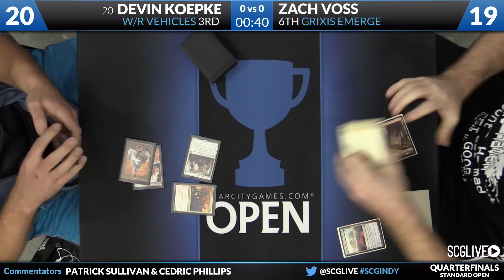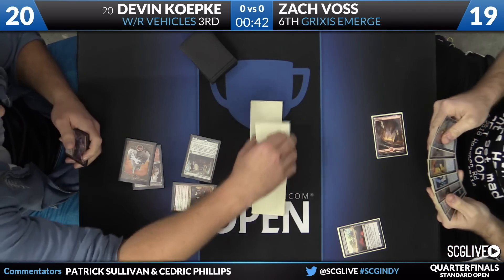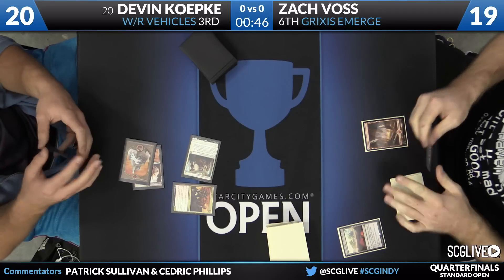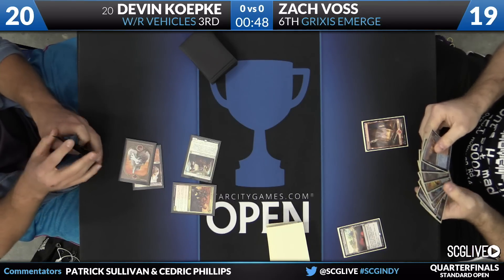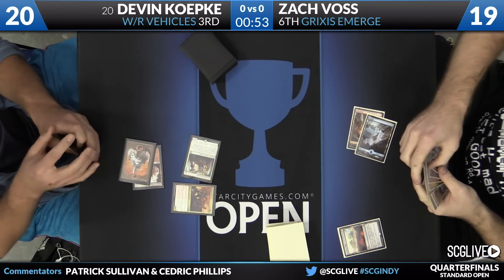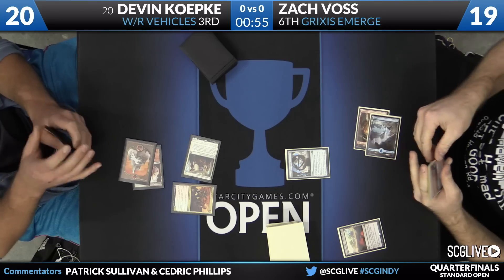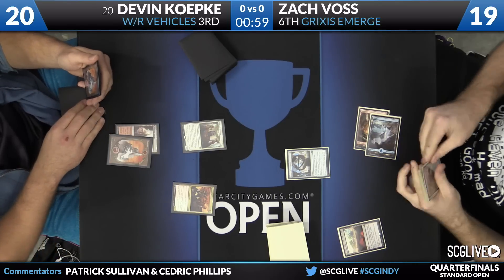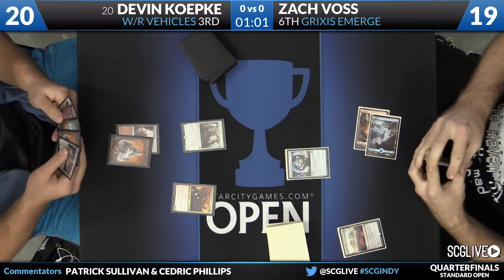Very nice for Koepke to start off with the highest-power bottom end of his curve. Very important in this matchup for him to have the fastest start possible, because his top end is not worth a whole lot here. Voss plays an Island, and now here's the Perpetual Timepiece — constructed-stable throughout the course of this tournament, though not sure for how much longer. Here is the Thraben Inspector.